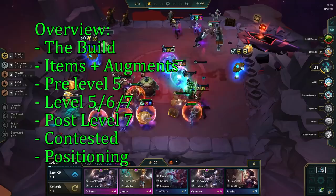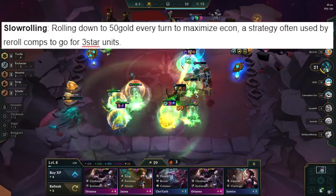This is primarily a slow roll comp, meaning we're rolling down to 50 gold every single turn for 3-star units. Sometimes we also hyperroll, but I'll get into that later.